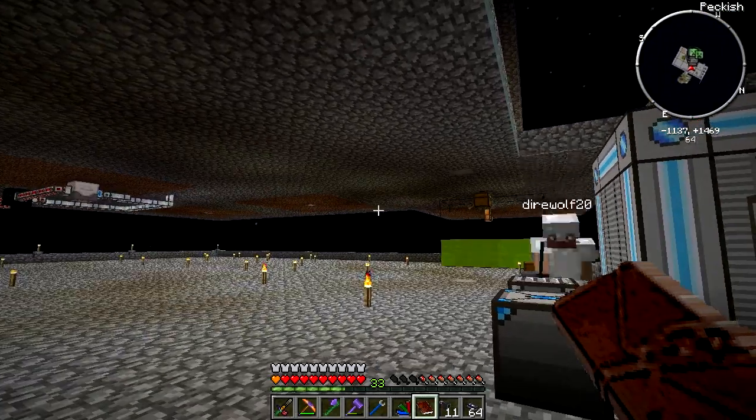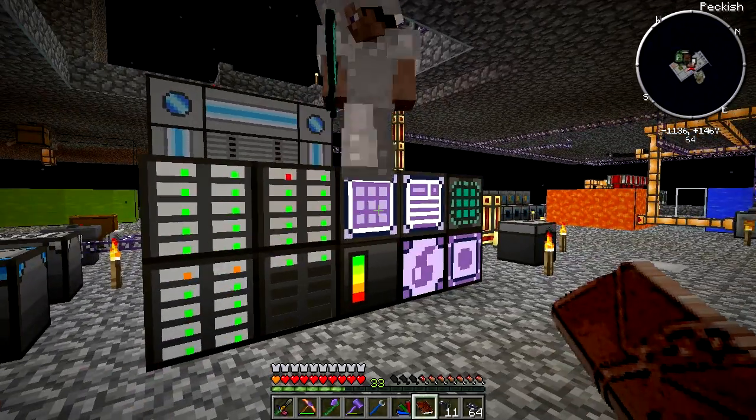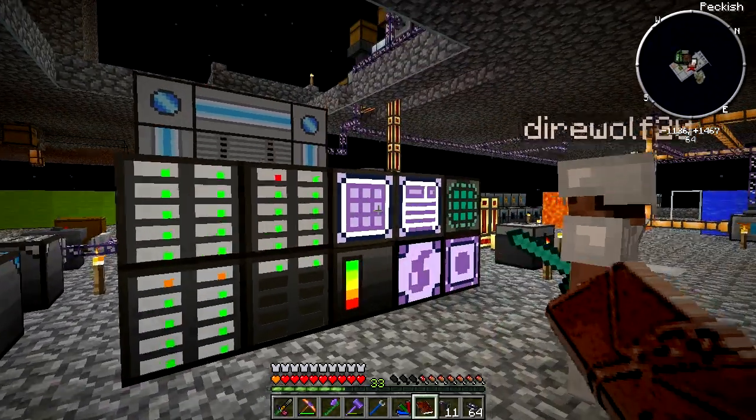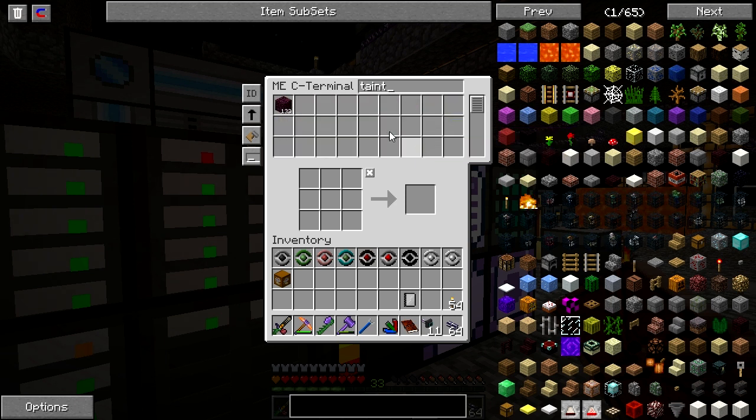Unless we go with Cursed Earth. We have a bunch of Tainted Soil — we get that from the Sludge Boiler. We need a Division Sigil in order to get Cursed Earth. I don't think there's another way to make it.